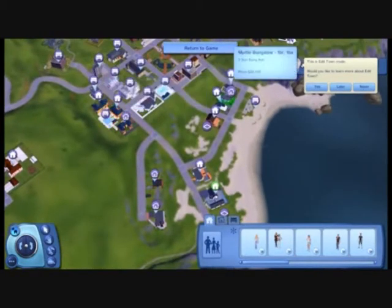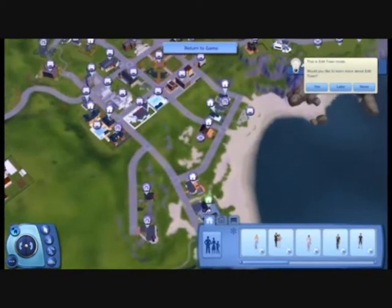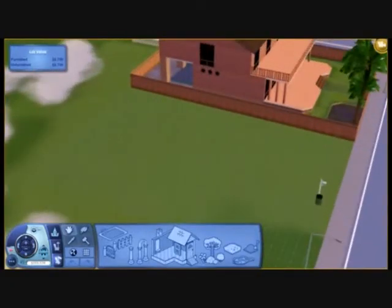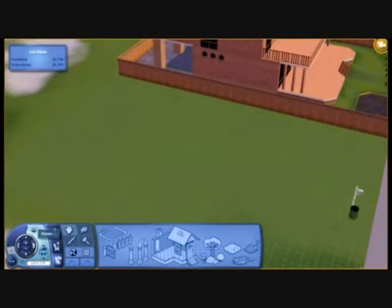Choose the lot you want and make sure it is the right size. We are going to go for a seafront one because ours is called the Seaside Layback House. That lot is the perfect size for us.